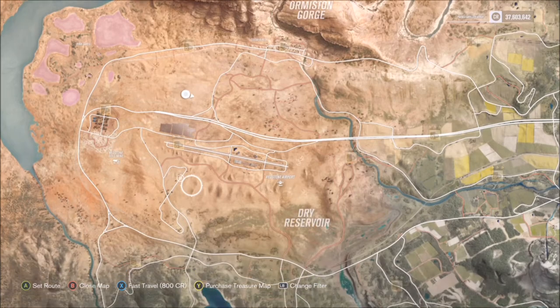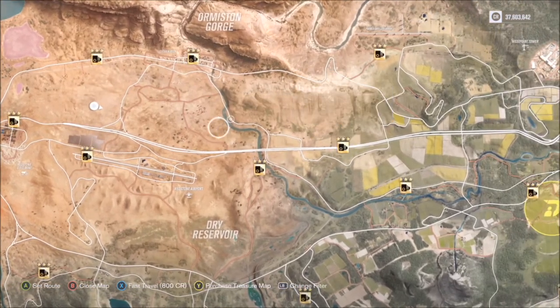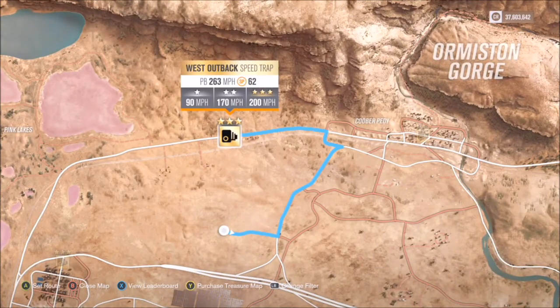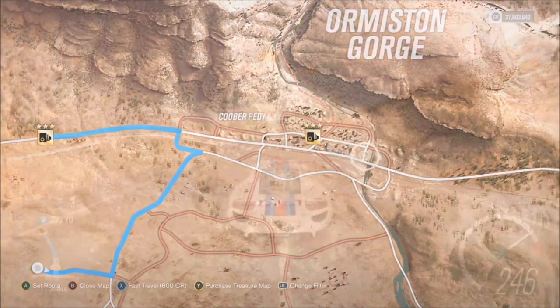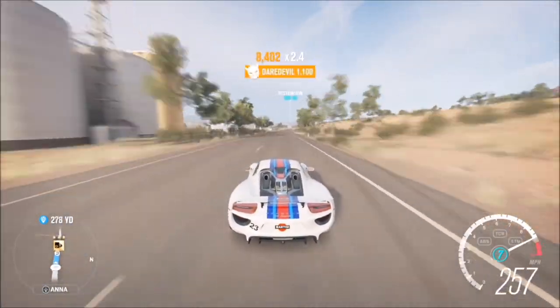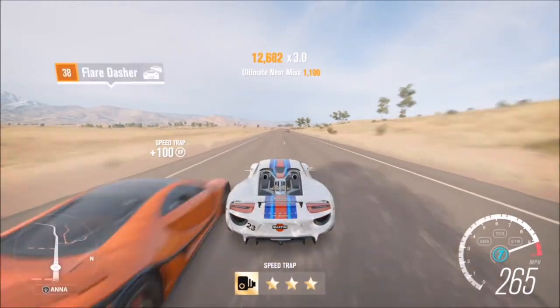Filter to show speed traps. There are multiple to pick from, but if you're not comfortable with your hypercar's top speed, I recommend the West Outback speed trap. You can get a massive run-up from the nearby town area and reach well over 200 mph very easily in a hypercar — and 200 mph is all that's needed to three-star that trap.